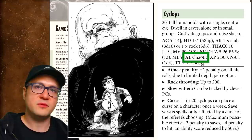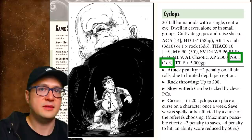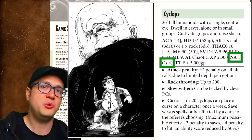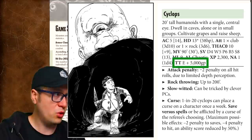XP is the average experience points a party earns for defeating the monster. NA is number appearing — the first number tells you how many are encountered in a dungeon level equal to their HD; the second number, if in a dungeon, tells you how many are found in a lair. In the wilderness, the second NA number tells you how many are wandering together, and in a wilderness lair you multiply that second number by 5. TT stands for treasure type, a capital letter from A to V — letters A to O indicate a horde, while P through V for unintelligent monsters represents treasure looted from their victims.